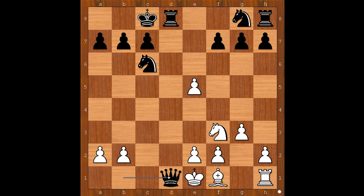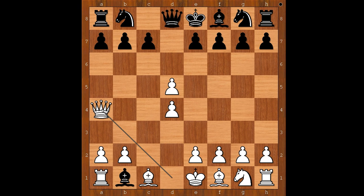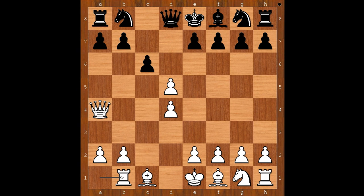This was an opening disaster for white, wasn't it? Let's go back to the start. After c takes on d5, black plays bishop takes knight on b1. If queen takes on d5, then knight to c3 attacks the queen. So bishop takes knight on b1 first, and then the best way for white to continue is queen to a4 check — and knight to c6 is not possible, so black plays c6. And only then rook takes bishop on b1.